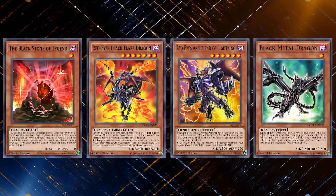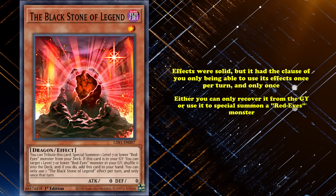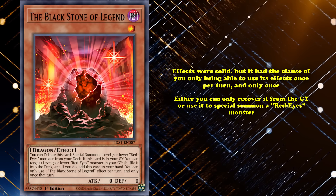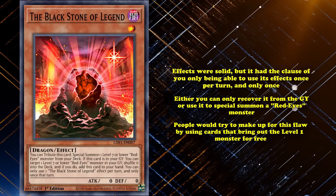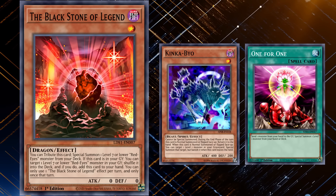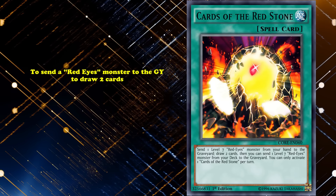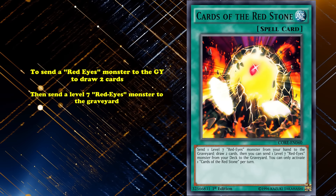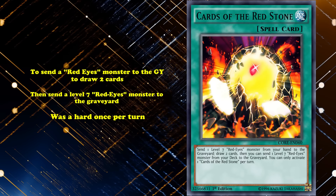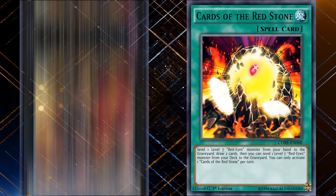The main deck monsters also had slight problems. Blackstone of Legend's effects were solid, but it had the clause of you only being able to use its effect once per turn, and only once. So either you can recover it from the graveyard, or use it to special summon a Red-Eyes monster from your deck. People would try to make up for this flaw by using cards that bring out level 1 monsters for free, such as the effects of Kinka-byo or One for One. The archetype did get some draw support in Cards of the Red Stone, which allowed you to send a Red-Eyes monster to the graveyard to draw two cards, then send a level 7 Red-Eyes to the graveyard. However, the card was a hard once per turn.